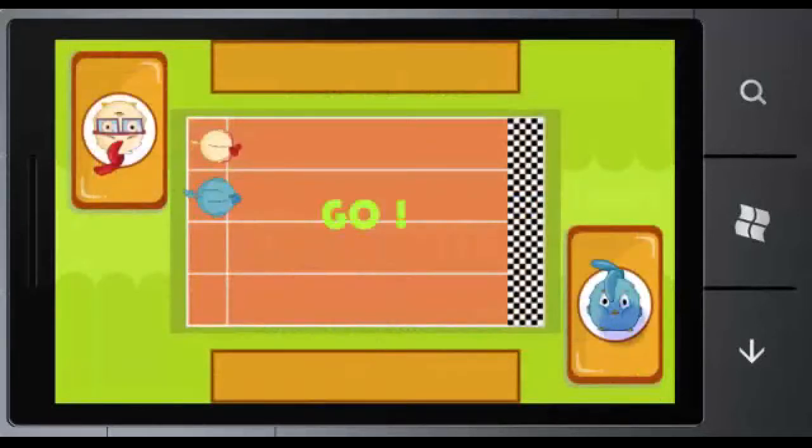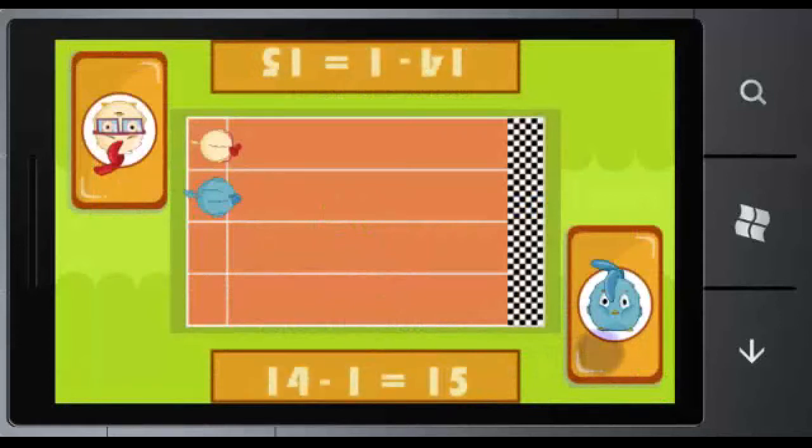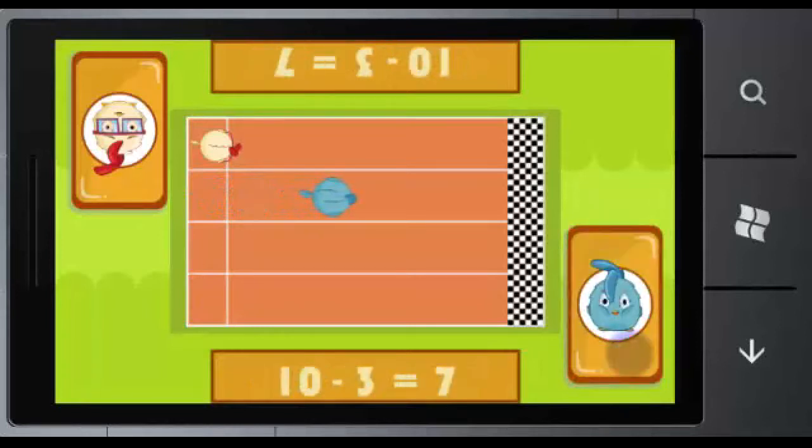3, 2, 1, Go! As you can see, there are two mathematical statements shown on the screen, so all players can see it from various angles. The blue chick is correct, so it moves one step forward. Correct again — one step forward. Wrong — one step backward.